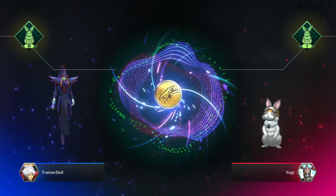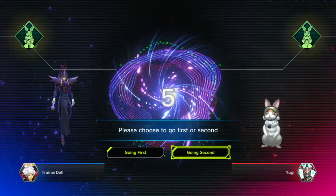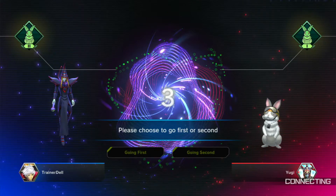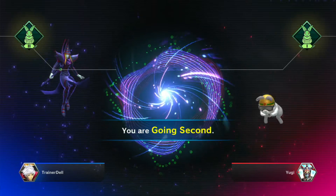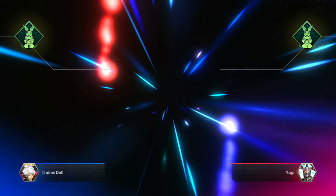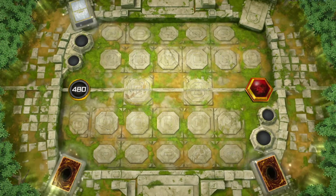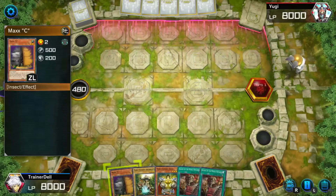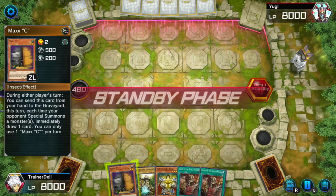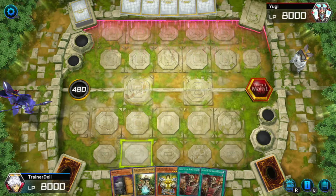We're actually going second, believe it or not, because we want to push for damage. I'm allowing this person to set up a giant board, but the extra draw kit also helps. We can go first or second, but because we have a bare bones extra deck we can't really do much. We got the Maxi, we got the sack — okay, we'll see what they're playing.